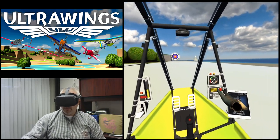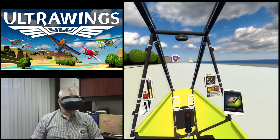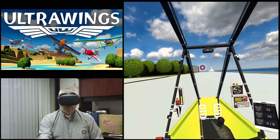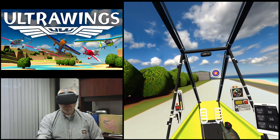Oh yes, let's definitely practice those banking maneuvers. Keep in mind you want to bank the aircraft to fly through the group of rings in front of you. If you want to make banking a little easier, you can adjust your aircraft's left yaw by moving the left analog stick. Ah, now you tell me!